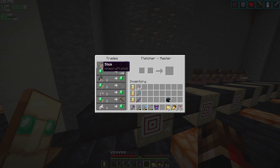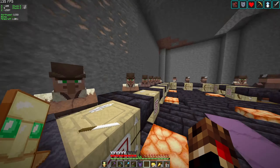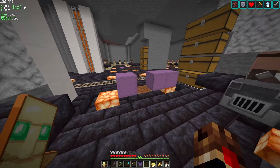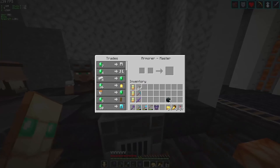There's a rail in place to transport the villagers over to a new villager hall section. We've also got these little pillars which look really cool, especially with shaders on — the way the light glistens off the quartz is really nice.